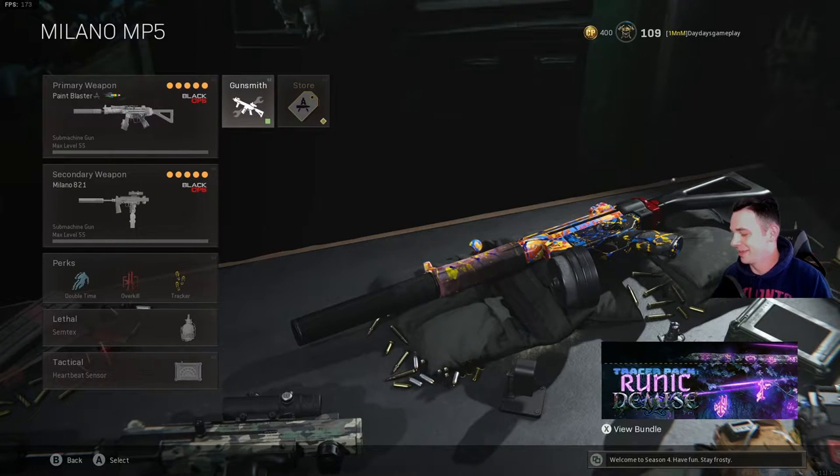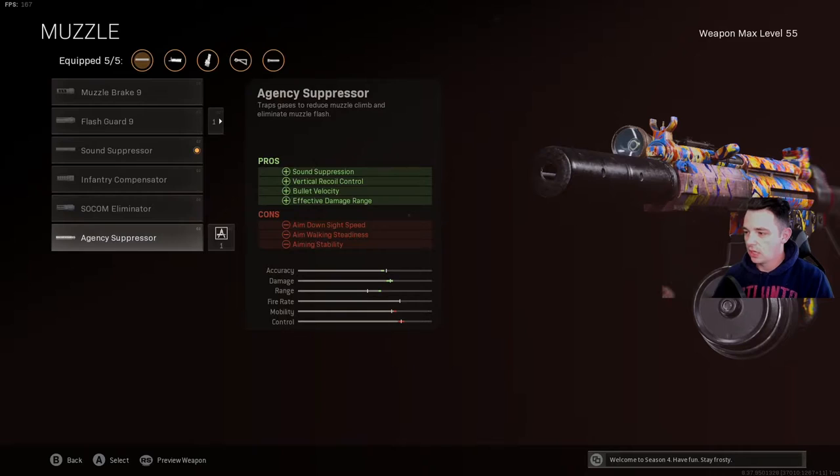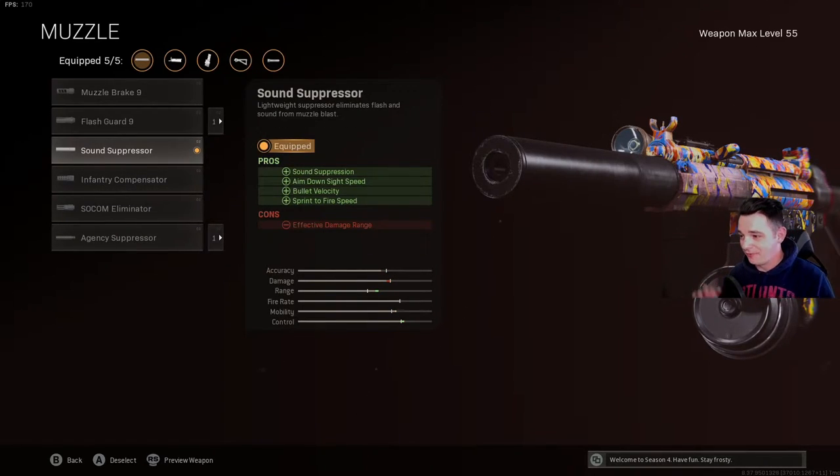For this particular build I'm using the Sound Suppressor. I prefer it over the Agency Suppressor because the Agency Suppressor gives you a lot of negatives such as aim down sight speed, aim walking steadiness, and aiming stability. The Sound Suppressor does take away effective damage range, but I don't engage at long distance. If I need a little distance I'll switch to the Milano, my other submachine gun. I don't like the iron sights on this build so I don't try to use it at longer range.